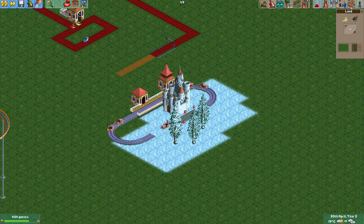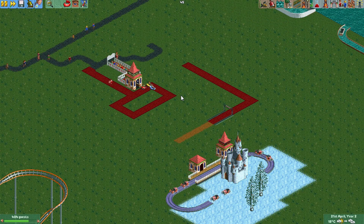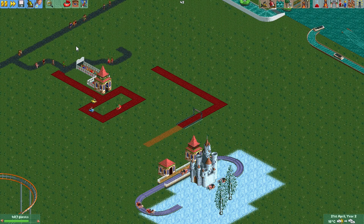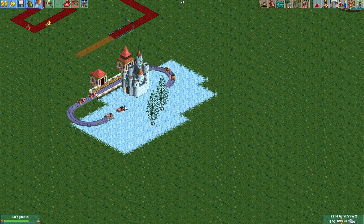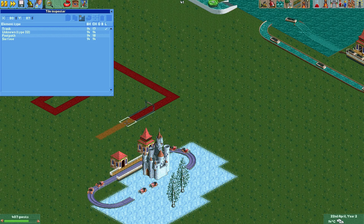We can remove the footpath so it looks like the cars would drive on snow. It gives some more interesting theming opportunities and ideas, so you can be more creative than in the original RCT game.